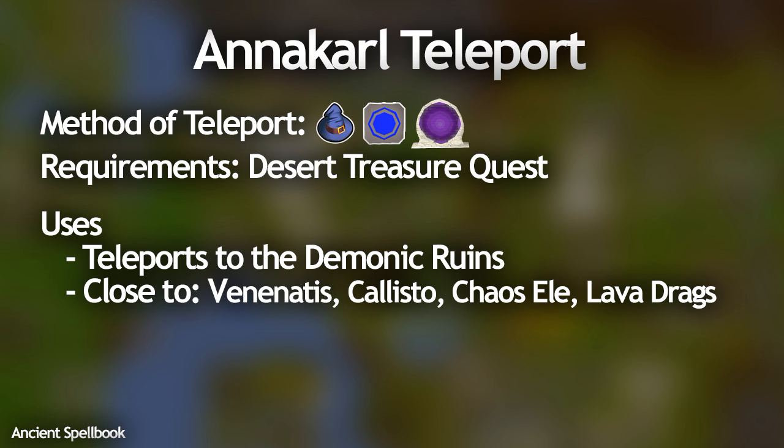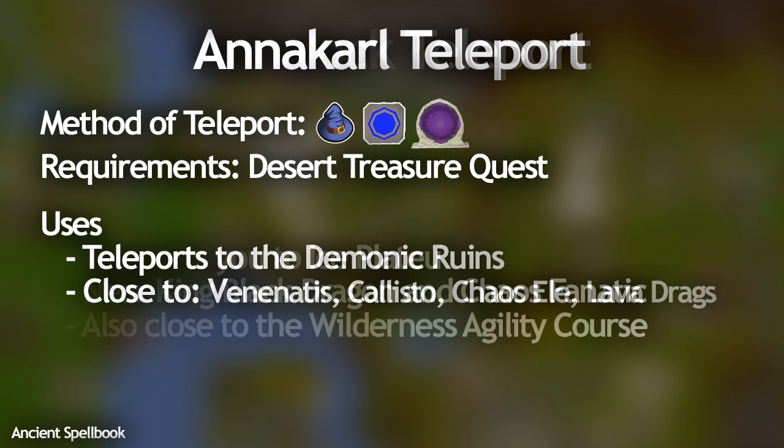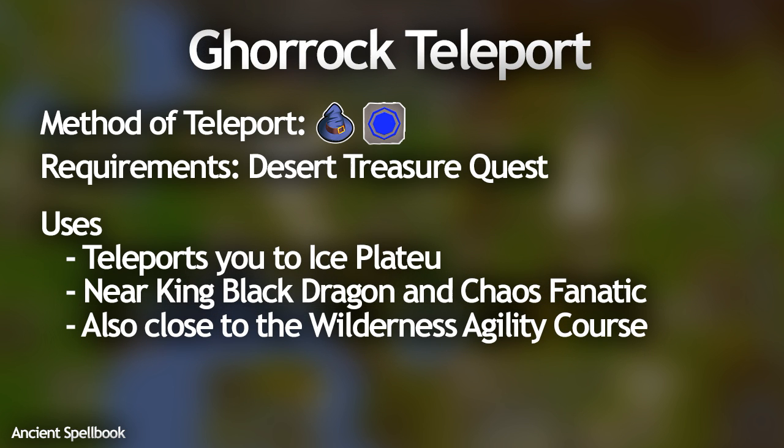The Annakarl teleport takes you to the Demonic Ruins, which is great for a variety of reasons — it's close to Venenatis and Callisto, also close to the Chaos Elemental, and very close to Lava Dragons. The Ghorrock teleport is close to the King Black Dragon and also very close to the Wilderness Agility Course, taking you to the Ice Plateau area.